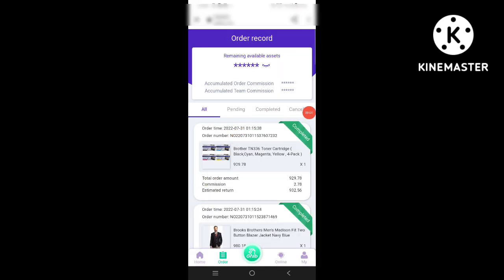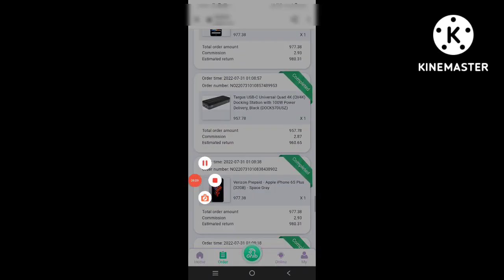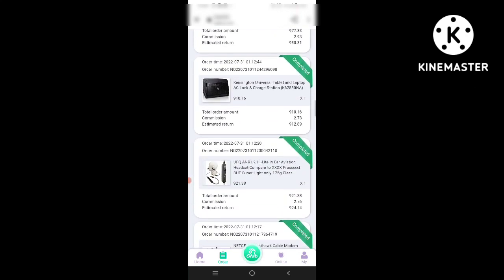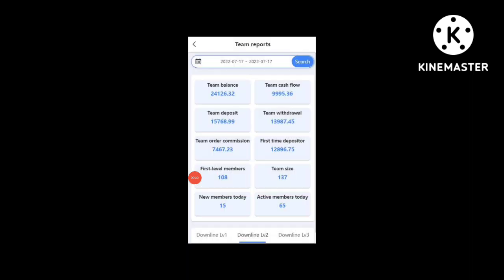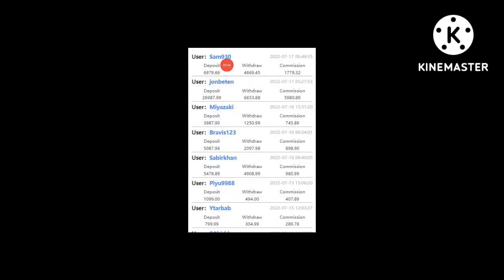After the orders, you can see the team report. It shows team balance, team cash flow, team deposit, team withdrawal, team order commission, first-time depositors, first-level members, team size, new members today, and active members.